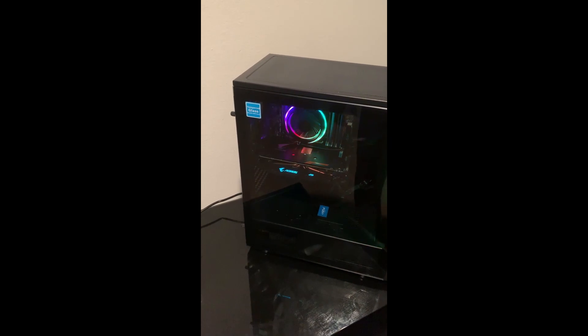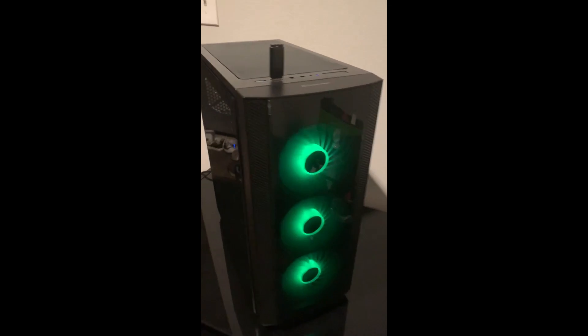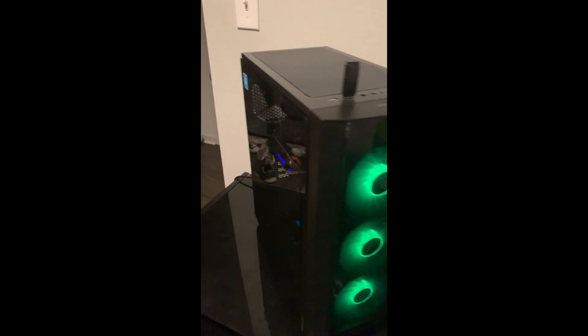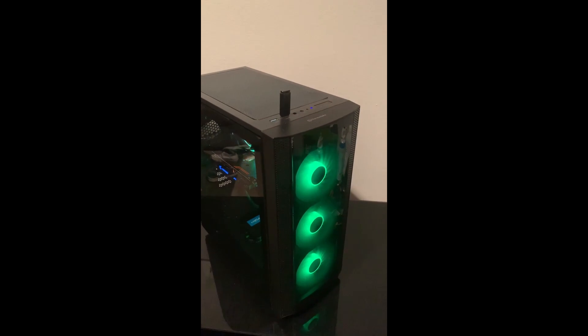Hey there, so what you're looking at here is a system I just put together. It consists of an i7 3770S, 16 gigs of RAM, RX 570 4GB Gigabyte Aorus RGB edition, a 120 gigabyte SSD, a half terabyte storage hard drive, and a Thermal Take case that came with 3 RGB fans and a Dark Flash CPU cooler. I actually named this PC the Dark Flash and I think it's a pretty cool name — definitely looks cool.